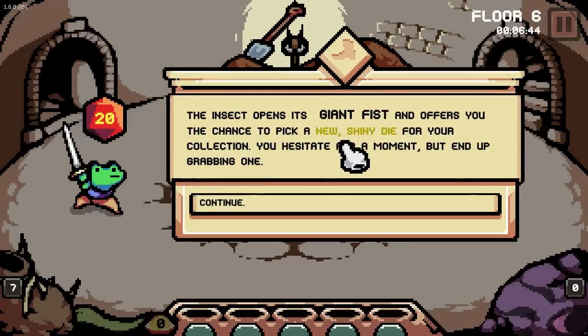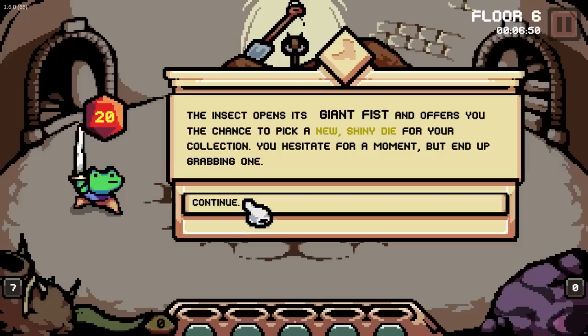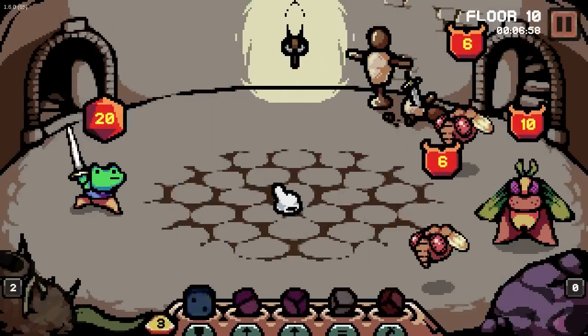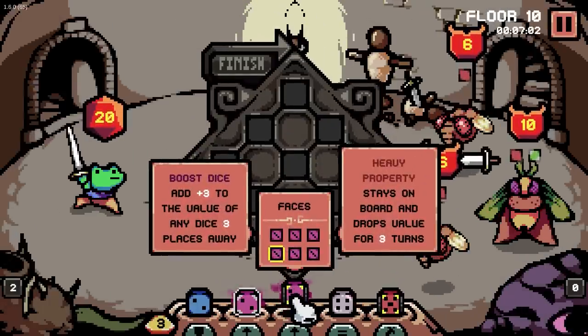The insect opens its giant fist and offers you a chance to pick up a new shiny die. You hesitate for a moment, but end up grabbing one. Of course you would, why wouldn't you? Suddenly the hand closes around you, catching you by surprise. When you open them again, you find yourself on the upper floor. Maybe skipping ahead isn't the smart play, but I think it's probably fine.